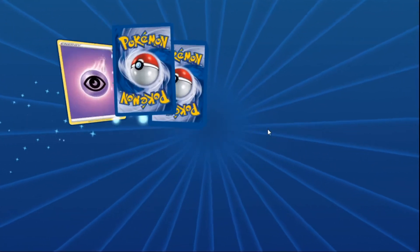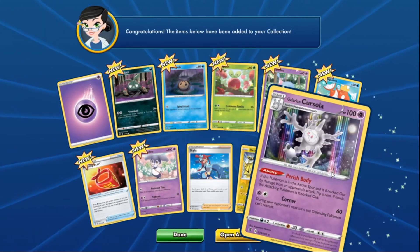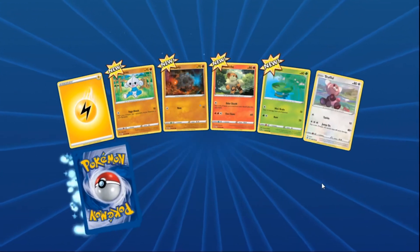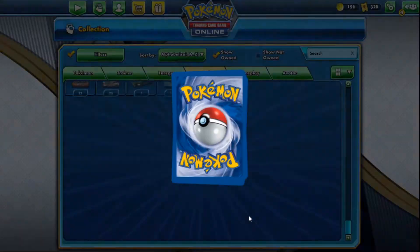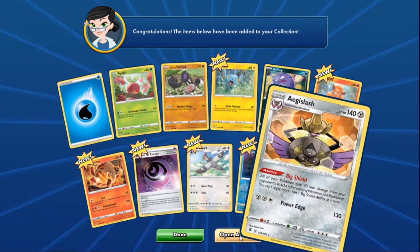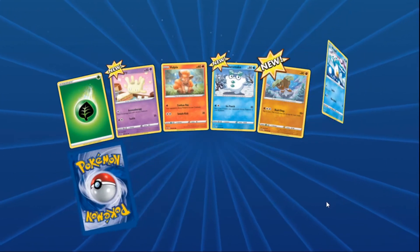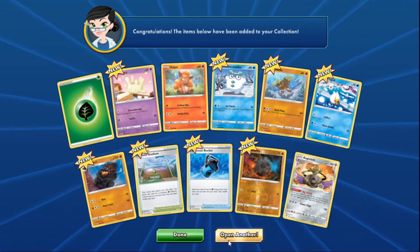Second pack they're still looking for Boss's Orders and Eldegoss or Dragapult. Pack three is okay. Pack four brings a horror energy. Pack five brings another H-Slash and a bucket pull. Angie wraps up her first five packs with decent but not spectacular results.